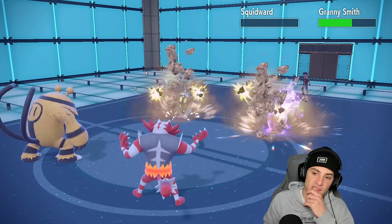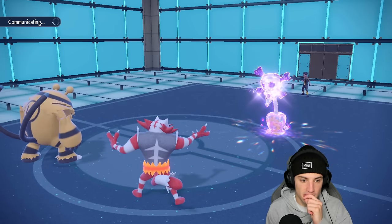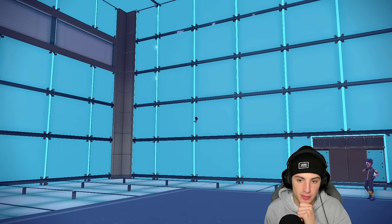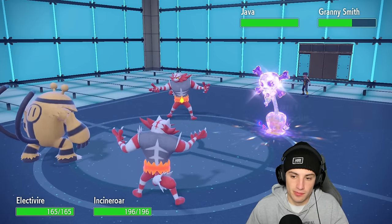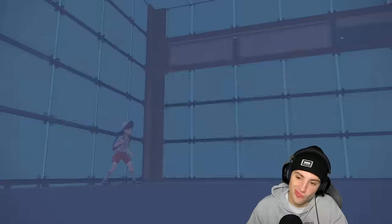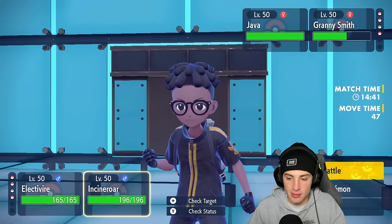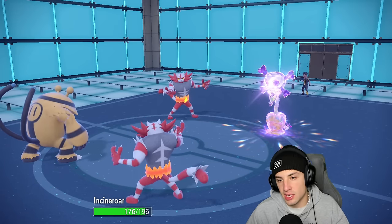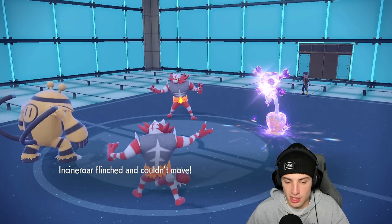They're going into Incineroar again which is a little tough. The real question is who they're gonna Fake Out — Hydrapple is gonna be a problem. Incineroar comes out. I'm thinking Stomping Tantrum. She's gonna Fake Out somebody — I'll just take off Incineroar's item. He fakes out my Incineroar. Can Stomping Tantrum pick up a KO? Probably not at minus one. Hydrapple drops another Draco Meteor and we dodge again. Electivire, I love you — that's a massive dodge.